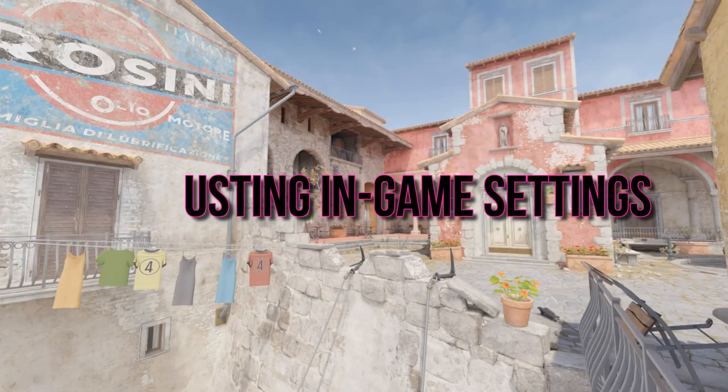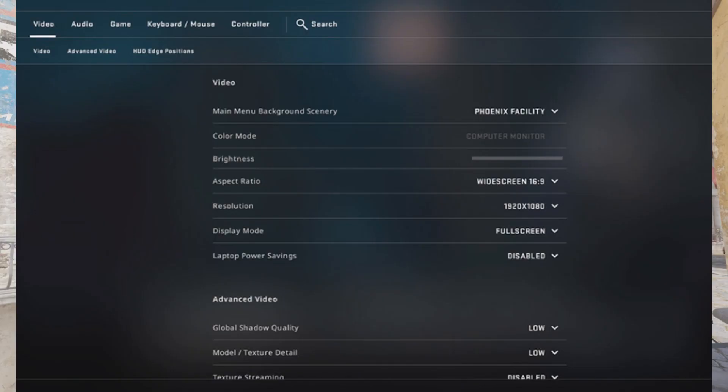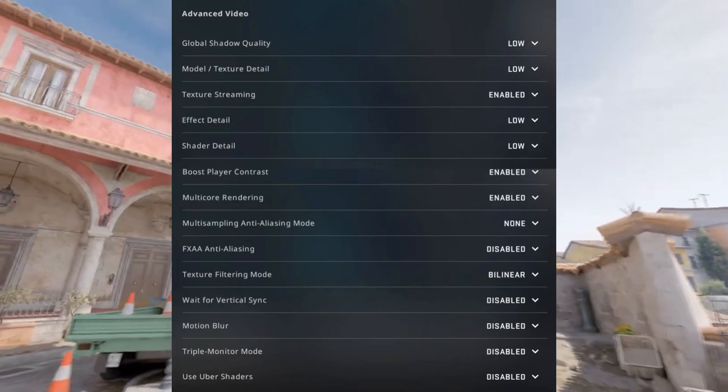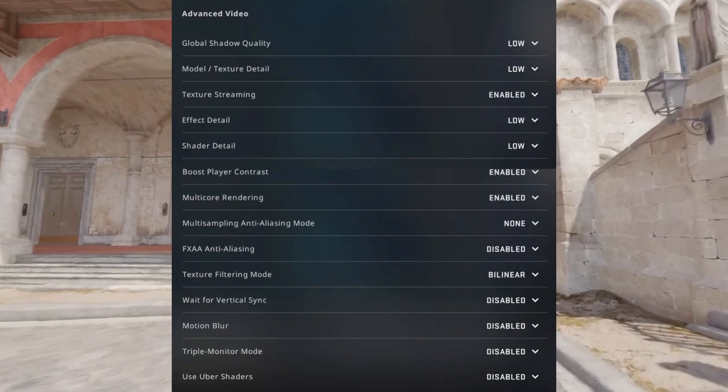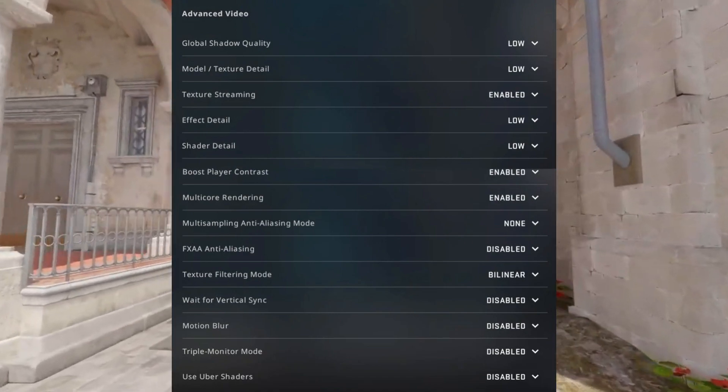Adjusting In-Game Settings. Let's talk in-game settings. Lowering graphics settings within CS2's Options menu can help alleviate hardware strain and potentially mitigate stuttering. Consider tweaking settings like texture quality, shadow quality, and anti-aliasing.